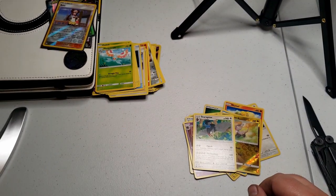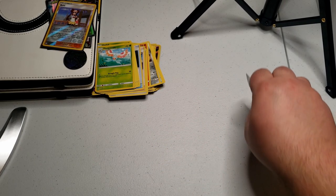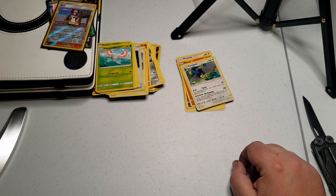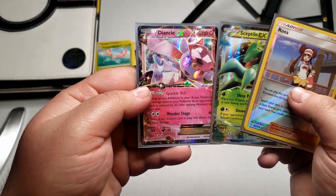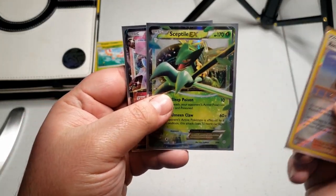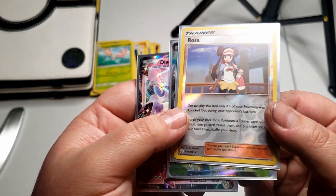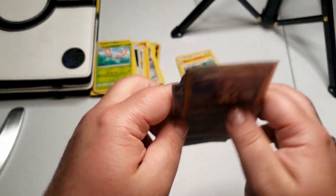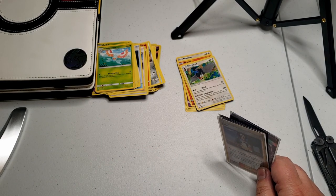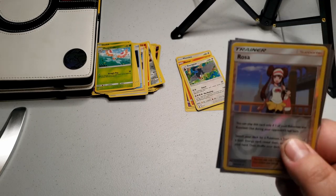Oh well. Thank you for stopping in for another episode of Steve's Pokemon Dungeon. There's a lot of good cards you can get. We'll show them quick right here at the end. Sceptile - it's kind of cool. And her - I'm gonna have to check her ID. Thank you Dungeonettes and Dungeoneers for stopping in at Steve's Pokemon Dungeon. Like and subscribe.